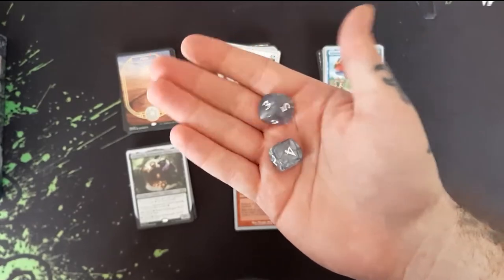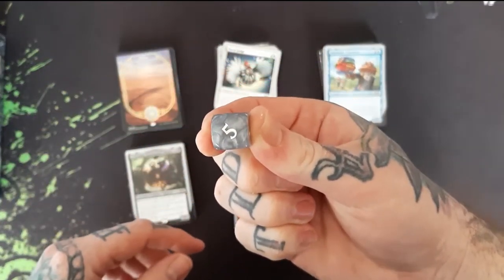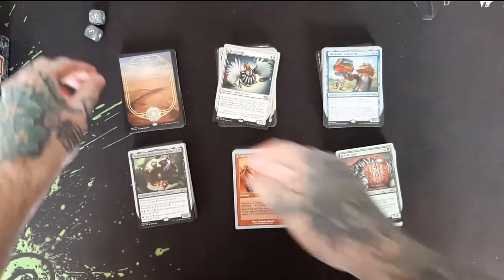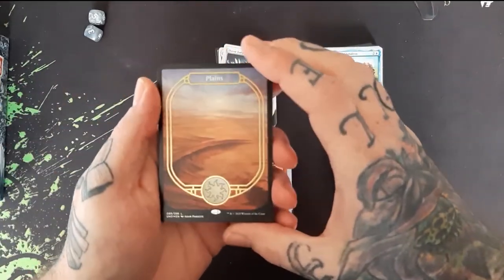Let's start off — two D6s. I like how they're at an angle instead of just straight up and down, it's pretty cool. I'm going to do these lands next. Everyone wants to see the lands so that's why we're here.